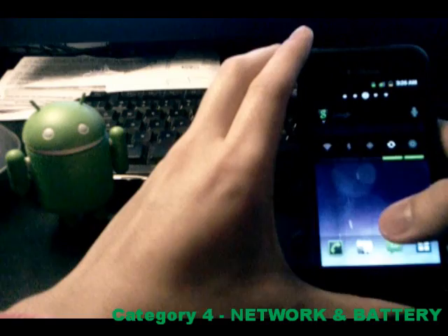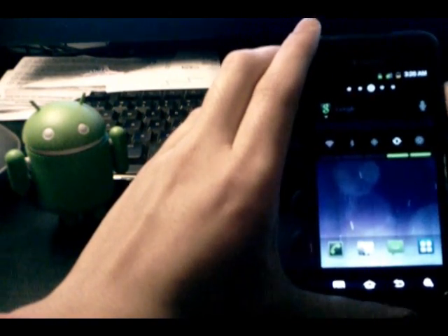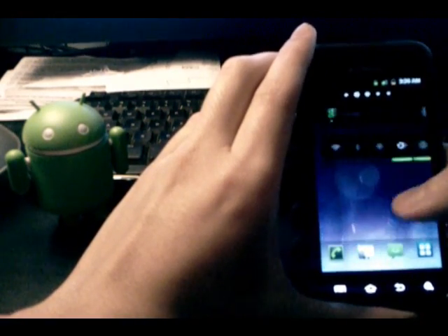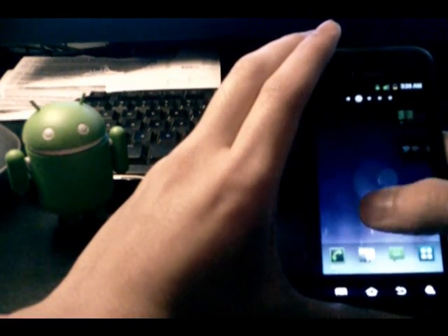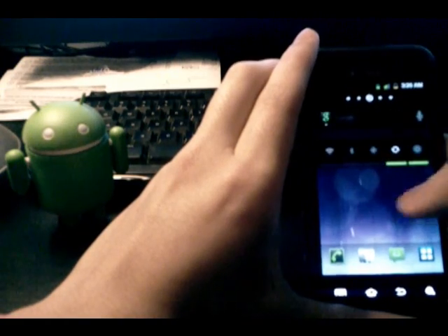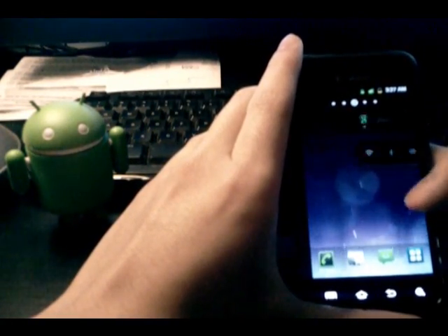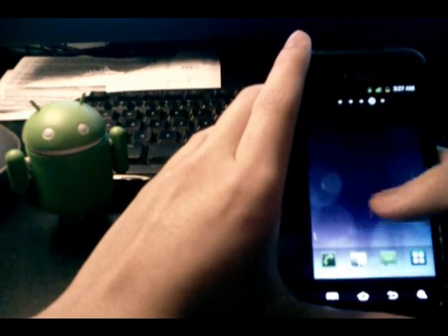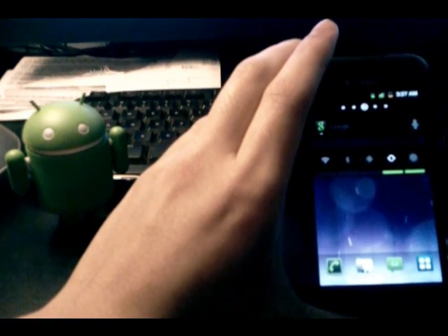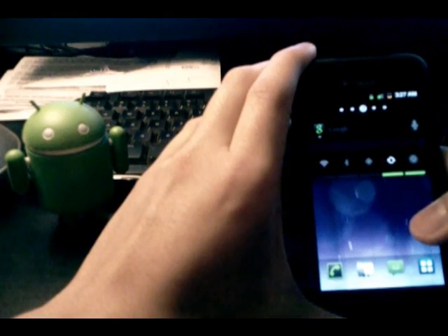Moving on to our last category: network and battery. This ROM is based off of JL5, which is a great improvement over JL4. The data reception and signal reception on these ROMs, like Axura and this one, are just phenomenal. I'm now able to send text messages, make calls, and surf the web in places where I would normally get no signal. Good job incorporating JL5 into these ROMs and making the data connections better. As for battery life, it's pretty much like everything else — if you can go through your entire day without having to charge the phone, go home after a 12-hour day with 10–20% left, you went your whole day. Network and battery, thanks to that JL5 base, we're going to give it a 9, just like we did in Axura.